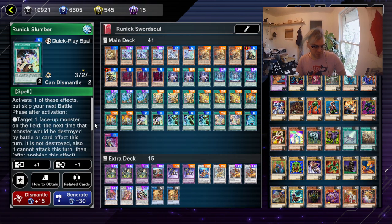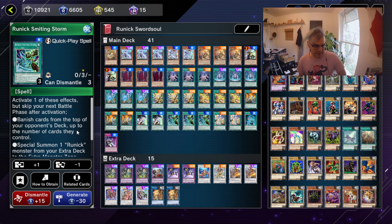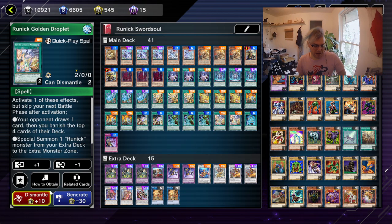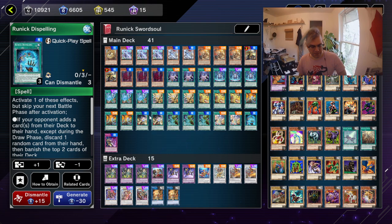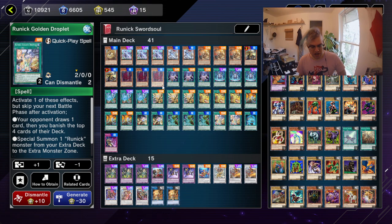Then we have Runic Slumber: target a face-up monster on the field, next time it would be destroyed by battle or card effect it is not destroyed, it cannot attack this turn, then after applying this effect, banish the top three of your opponent's deck. Then we have Runic Smithing Storm, which banishes the top cards of your opponent's deck up to the number of cards they control. This is good because if your opponent has exactly two cards left and you can't activate one of your other runic spells because it would banish more than two cards, you can always activate Runic Smithing Storm because you can banish up to - so if they have four cards, you can always banish two. Next we have Runic Golden Droplet: your opponent draws one card, then banishes the top four from their deck, which takes away five cards from their deck. It's pretty good. And then next we have Runic Dispelling: if your opponent adds a card or cards from their deck to their hand except during the draw phase, discard a random card from their hand, then banish the top two cards of their deck. Very good effect, works really well with Golden Droplet - you can actually use the two together.